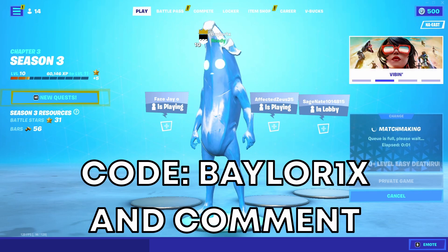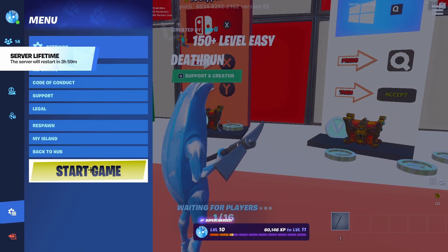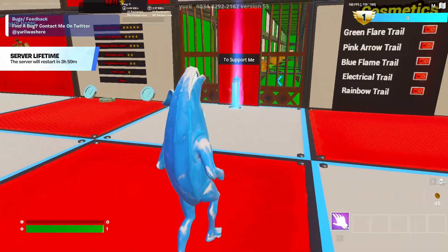If you want a gifted skin, make sure to use code baler1x in the item shop and leave a comment with your Epic username. Now that you're loaded in, go to your settings, hit the gear icon, and you're going to see 'Start Game.' Go ahead and click that and the game will start right for you — it may take a second.